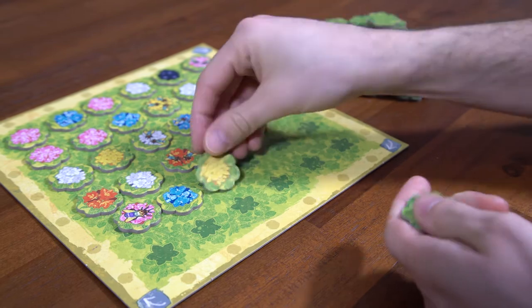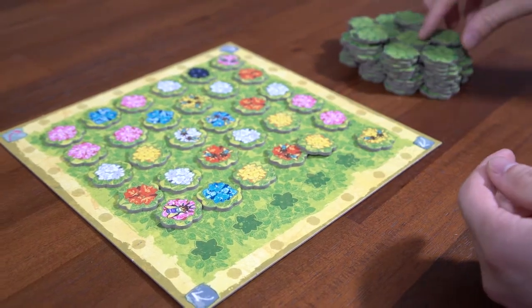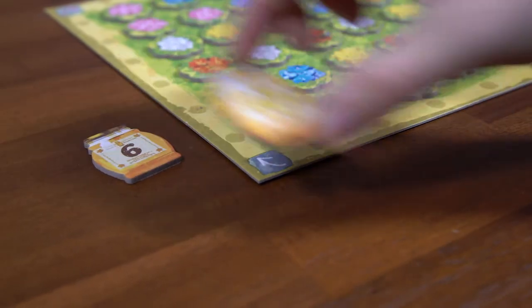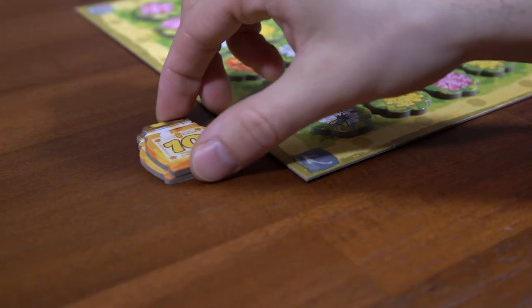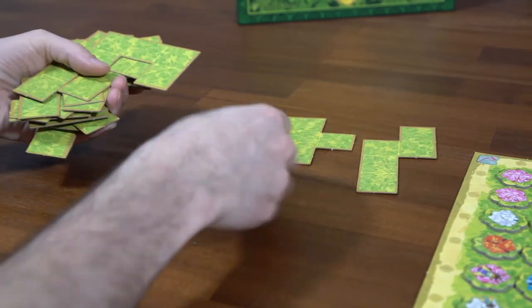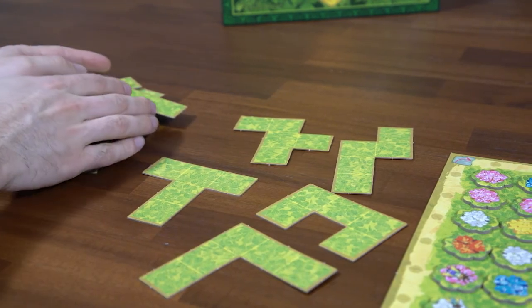First, fill the main board — also known as the garden — with orchid tokens drawn at random from the supply. Leave the remaining tokens nearby. Next to those, set the diversified production tokens in a stack ordered from highest to lowest with the number 10 on top. Since I'll be demonstrating a two-player game, we'll only need the six and the ten for this game. Shuffle the 24 field tiles and form a stack. Draw the top five from the stack and place them next to the board. These will be available for all players.